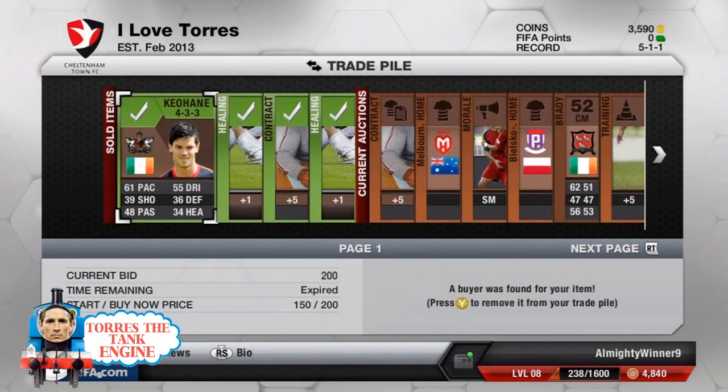Hello everybody, my name is Bowden and welcome to Torres the Tank Engine. This is episode 4 and I hope you do enjoy it. Before we get into the episode though, if you are looking to buy or sell Ultimate Team Coins, check out the link in the description. They're called FIFA Coin Traders and they're a trustworthy and reliable source for coins.